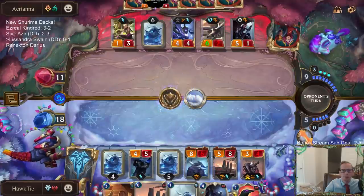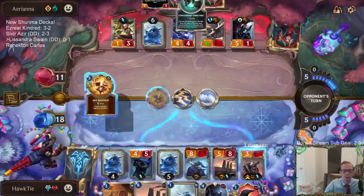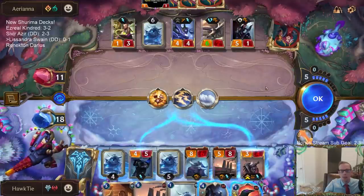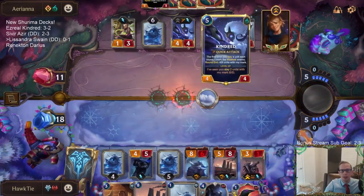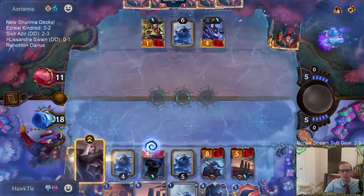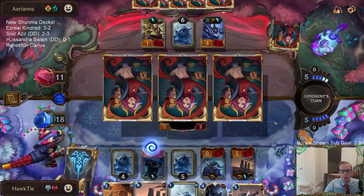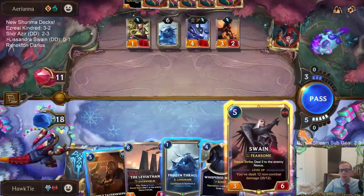That's a good play there — that means I don't get to Ravenous Flock anymore. I needed Ravenous Flock to try to kill this Kindred. However, I can play Swain — right now their only way to deal with Swain is blocking with Kindred. Hopefully not a three-power thing. It is a three-power thing — that's unfortunate.